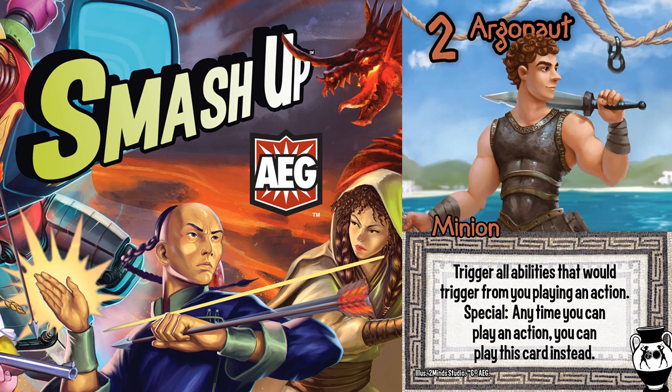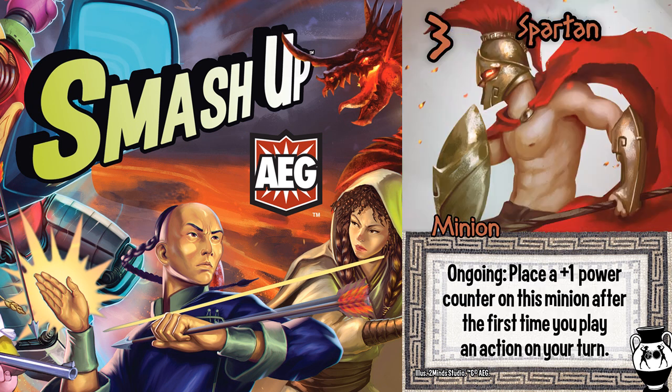Worst case scenario, you can play two more Argonauts anywhere, which also trigger Black Ranger because they are special abilities. It's too bad Spartan doesn't gain a counter when it's not your turn — otherwise this would be even more advantageous.